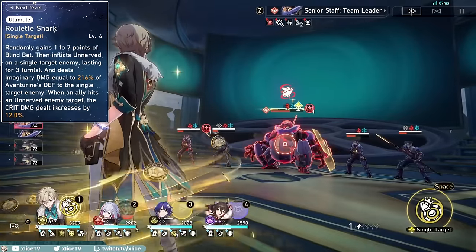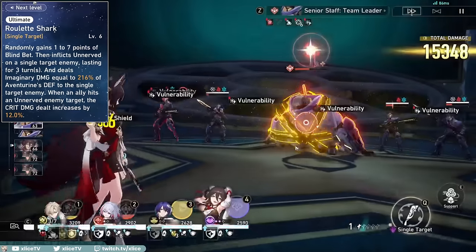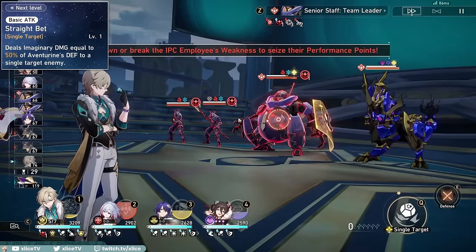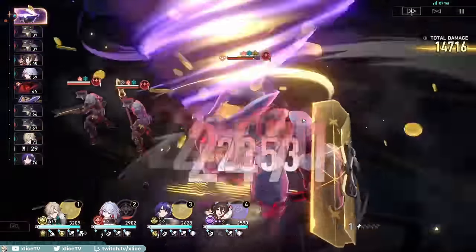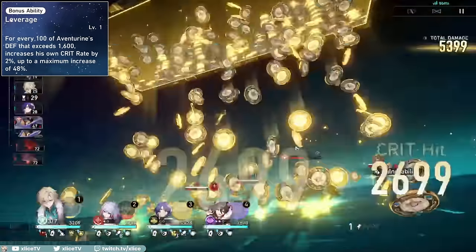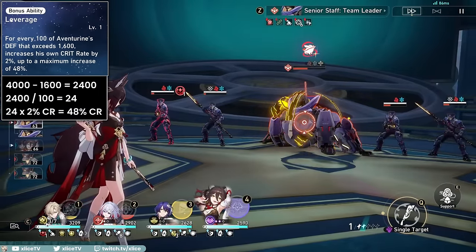His ultimate, Gamba, grants 1-7 Blind Bet stacks, inflicts a debuff on the enemy called Unnerved, increases crit damage against that enemy, and deals single target imaginary damage. His skill is the base shield provided to all allies and stacks on itself capping at 200% of the base stats. His basic attack deals single target imaginary damage based on his defense. His A2 trace gives him an exceptional conversion of defense to crit rate, where every 100 defense above 1600 gives him 2% crit rate, up to a max of 48%, so 4000 defense automatically gives plus 48% crit rate.